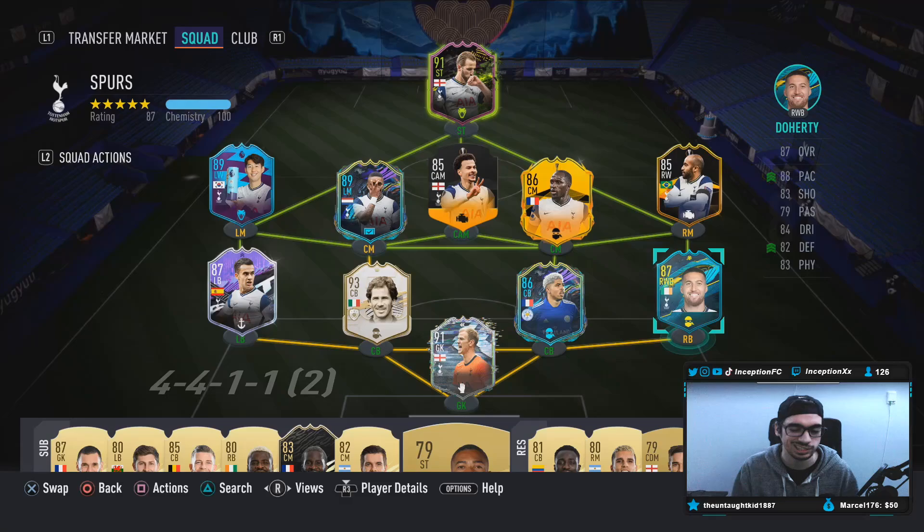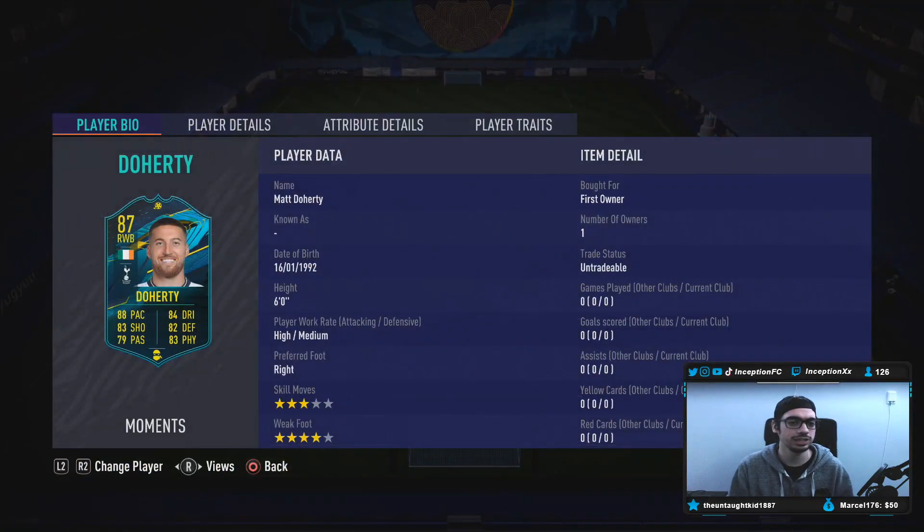Because obviously you want to see what he's like defending and attacking wise. With a card like Doherty, we're taking a look at someone who is 6 foot tall with a high-medium work rate, right footed, 3-star skills with a 4-star weak foot. To be honest, we're already starting off really hot for a card like this, in my opinion.